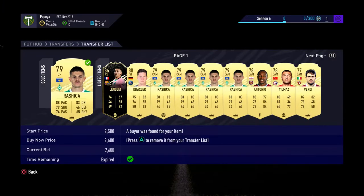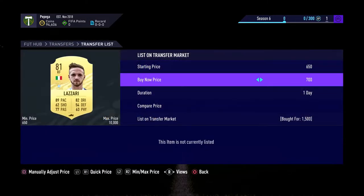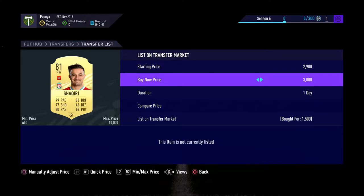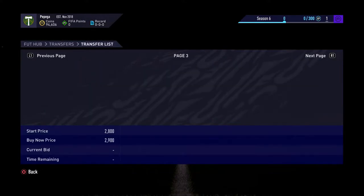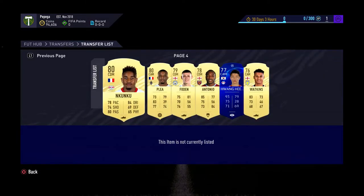Welcome back guys - episode five, trading to Team of the Season Messi. As you can see, we've got loads of deals already still selling from what we got last episode. We've got a few quick deals from the right forward and right mid to right wing, 500 coins per card video. We also have a few deals here converted again - we're flying on these converted players.